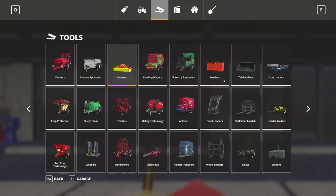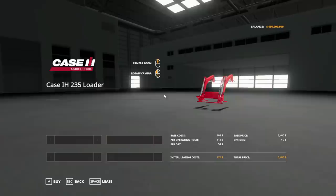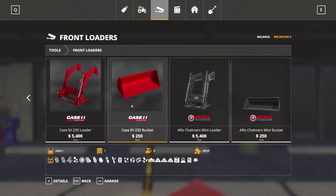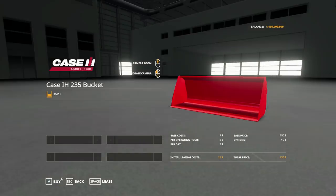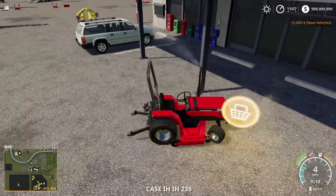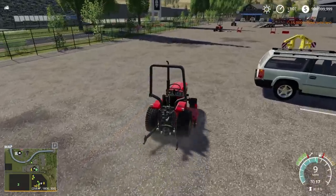Let's go to front loaders. We need to hurry this up because we need to get out there. We need to mow, we need to see how this thing cuts. There we go — throw a little loader on there, and the bucket. Let's attach — you're going to see right when I attach, it's going to get very, very rough.